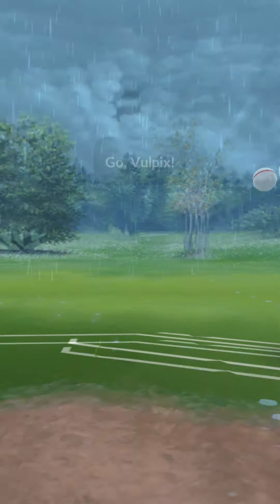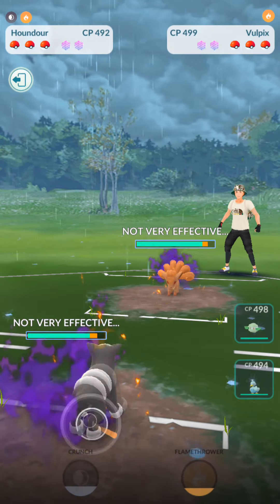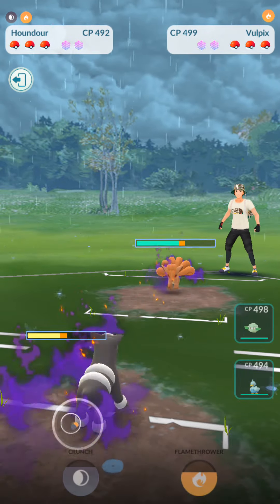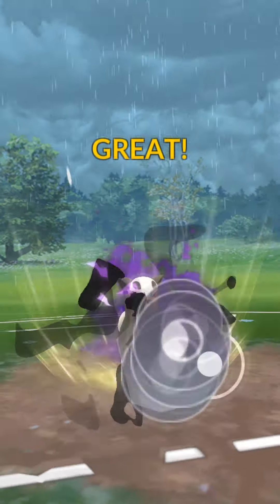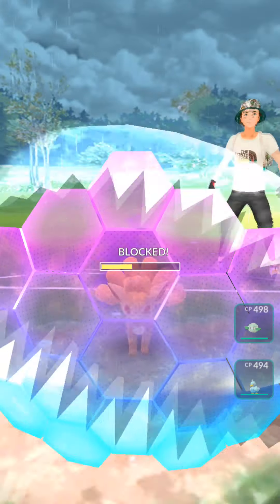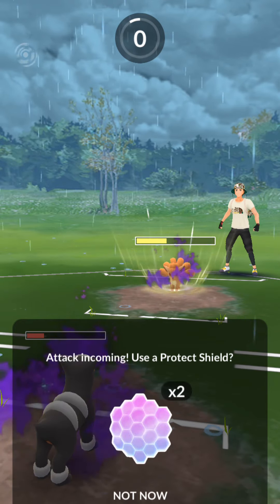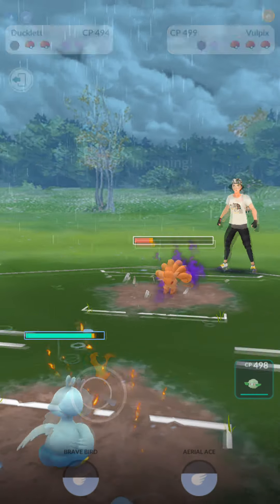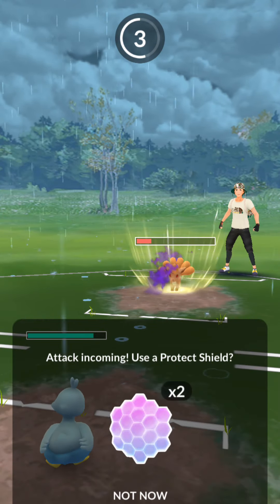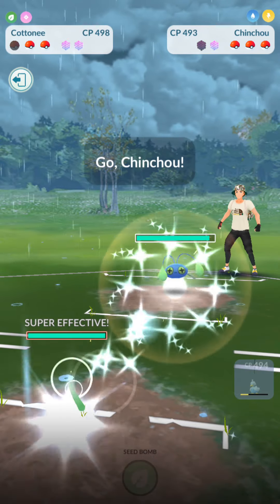Next up — Houndoor versus Vulpix. It was during this battle that I started to realize that having Houndoor was not the best choice because of how frail it is compared to other fire types. We went up against a Shadow Vulpix and between the two, Vulpix was the bulkier one, but I was just working with what I had at the time before wanting to put any more Stardust into this cup. Anyway, we bring in the Ducklet and do our best to farm down this Vulpix.